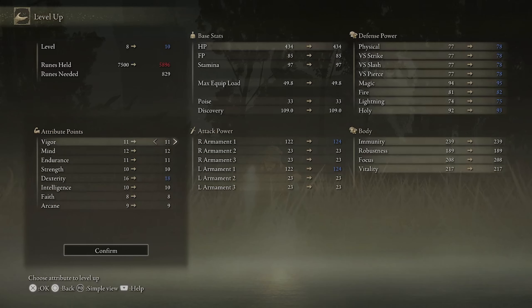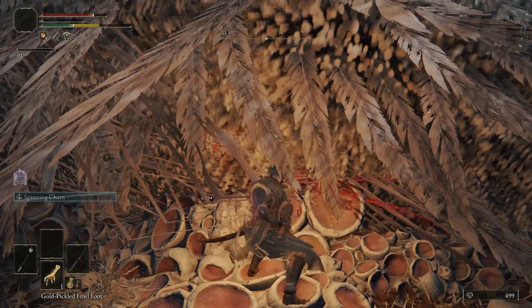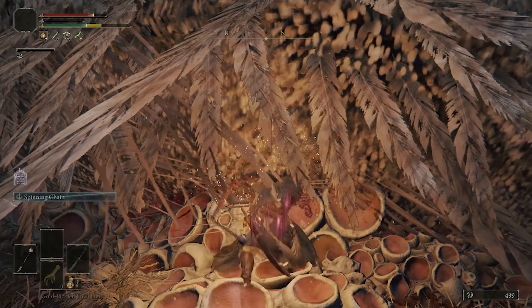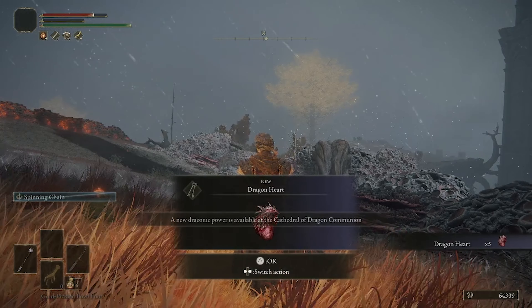You're going to want to level up your dex to at least 18 so you're able to wield that flail that we picked up earlier. This flail does a percentage of bleed damage over time, giving you the ability to tickle that dragon to death. When you're close to killing it, make sure you pop that Gold-Pickled Fowl Foot, watch those runes pour in, and it will push you to about 96,000 runes' worth. You're welcome.